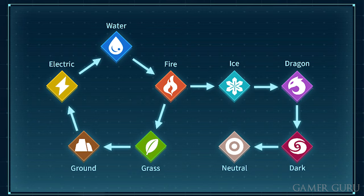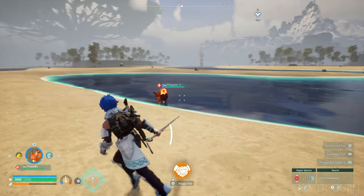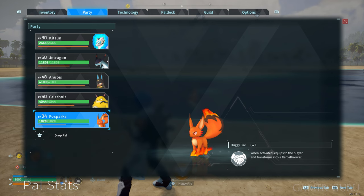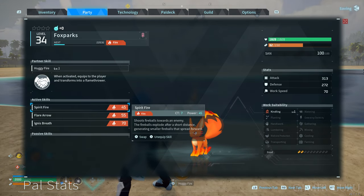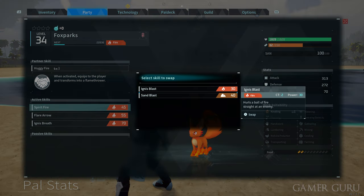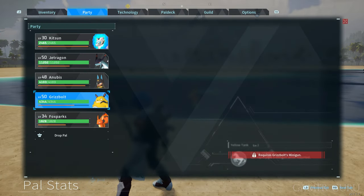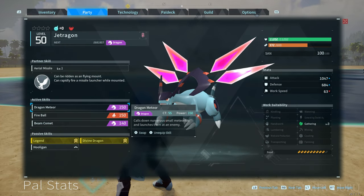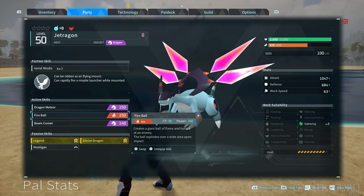Many people have been wondering if there is STAB in this game. If you've played Pokémon before you probably already know what this means — STAB stands for Same Type Attack Bonus. What this means is if you use an attack that is the same element as the pal using it, it has approximately a 20% bonus. So if you're using a fire attack with a fire pal, it's going to deal more damage than if you use that same fire attack with a dark type pal.